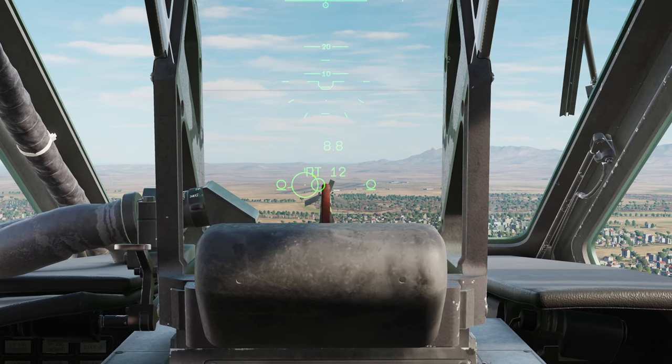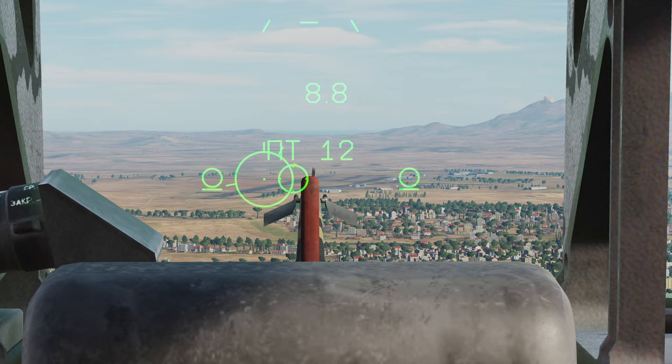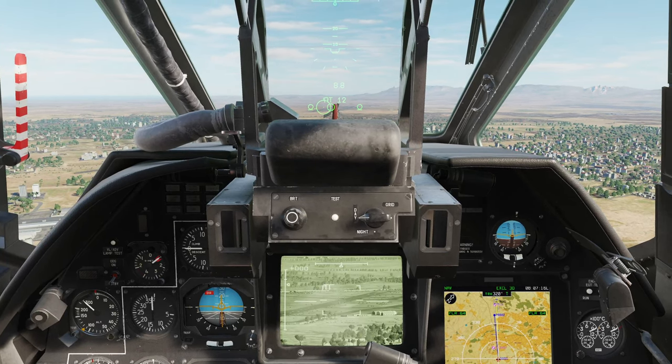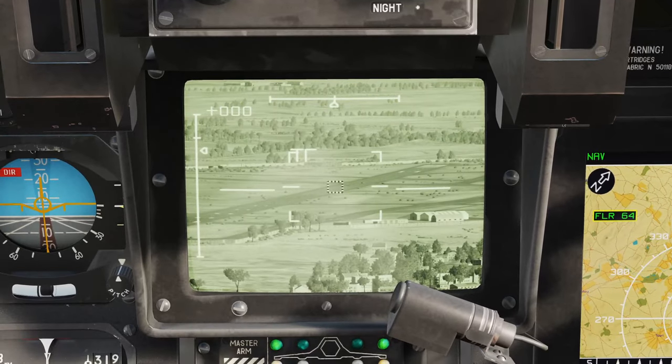In the HUD, the NT confirms we have the Vikhr. 12 is the remaining number. 8.8 is the number of kilometers to the currently lazed target. It's showing us the pods - outer and outer. This circle is the actual Vikhr reticle, and this smaller circle with the dashes top, bottom, left and right is where the Cheval is currently looking. Normal maximum engagement range is about 8 kilometers, but that can be as much as 10 kilometers depending on conditions. I'm zooming down on Cheval now and going narrow field of view.